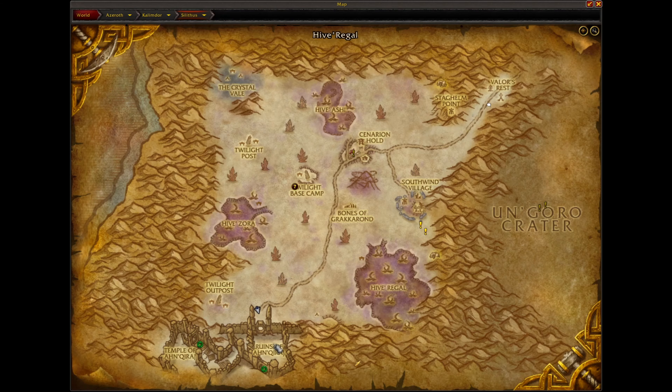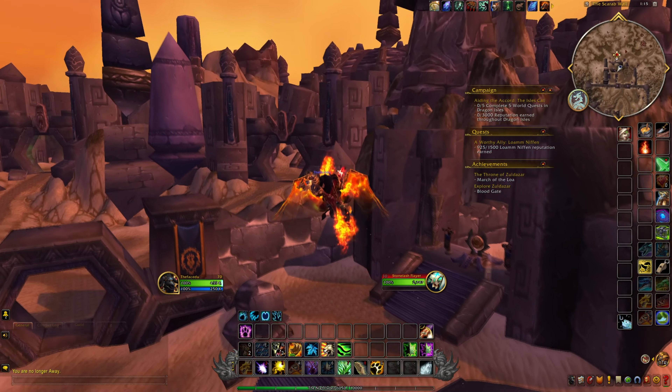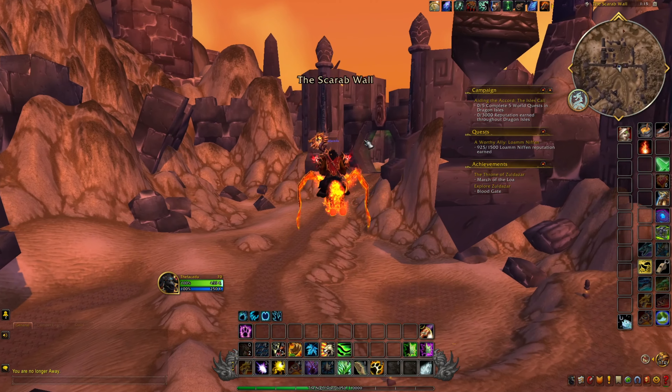From here we can just head on over down to the Ruins of Ahn'Qiraj and fly on over. You'll have two entrances — you're gonna want to go to the one on the left.